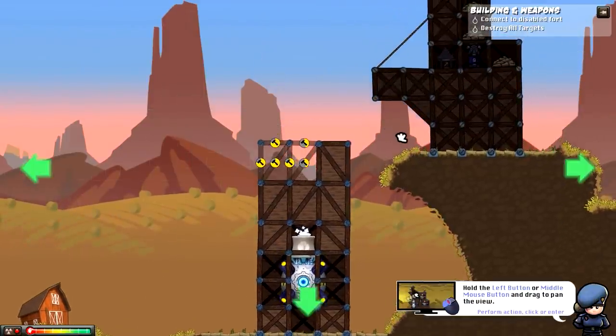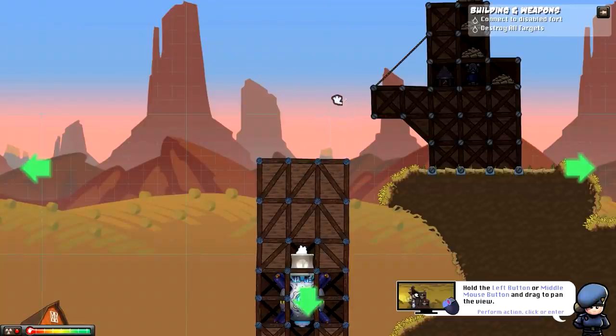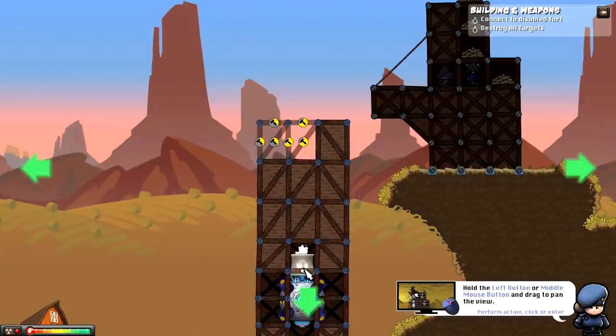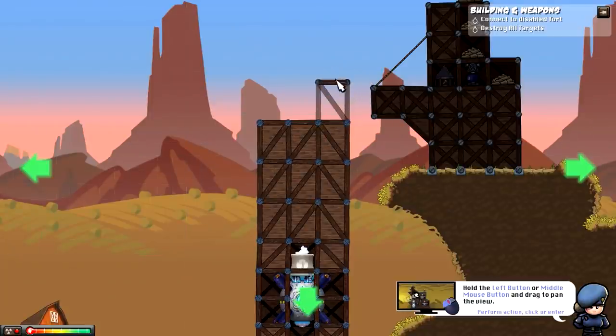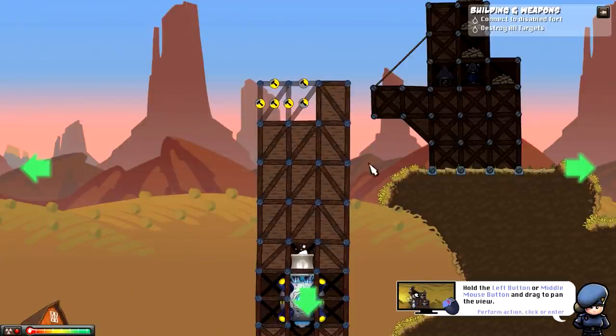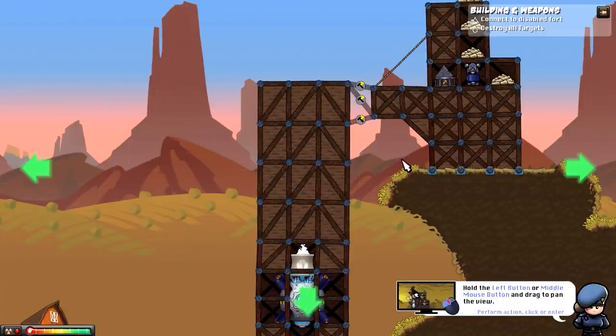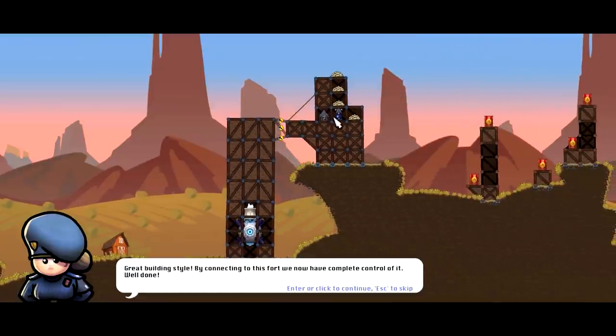That is a lot of fun. For the left click, I can hold it and move this up — I can actually maneuver what we're seeing. This part here is actually the generator itself, and it actually powers up the base. Currently this base has no power without this. This is like a fusion core, if I'm not mistaken. We just have to match this up to here — and there we go. Once it's connected, this actually powers up this base. Great building style. We're connected to this fort. You now have complete control of it.